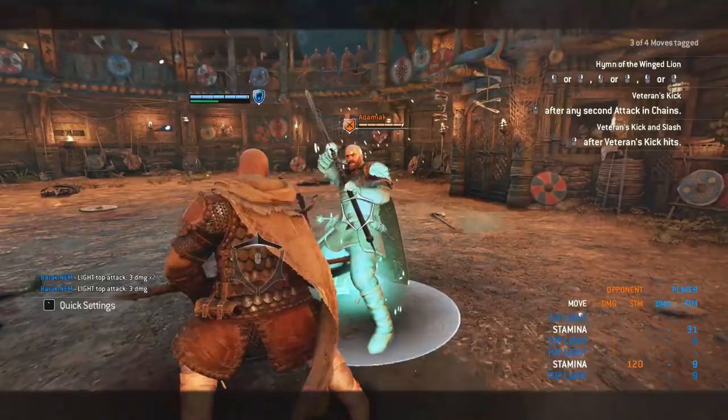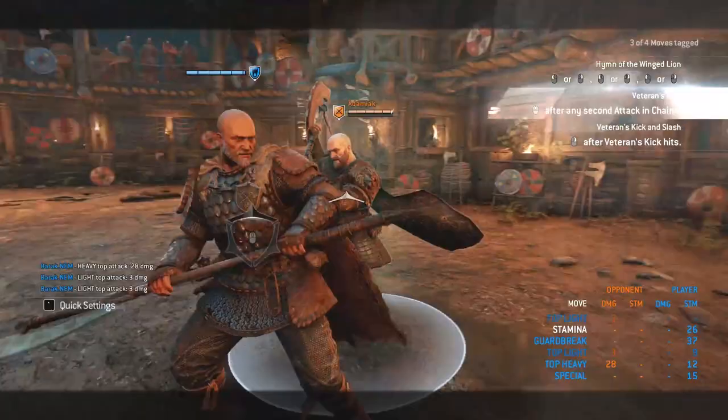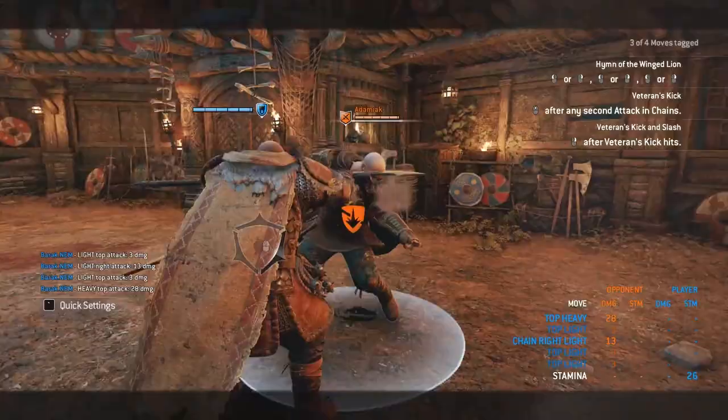Number 3. While an opponent is out of stamina, a dodge light easily leads into the veteran kick mix-up as it is enhanced. I wouldn't only use this, but have it as an extra option your opponent has to look out for when he is exhausted. You could also try mixing up with a dodge heavy, but if you miss a parry it is an easy punish for your opponent as it is unfeintable.